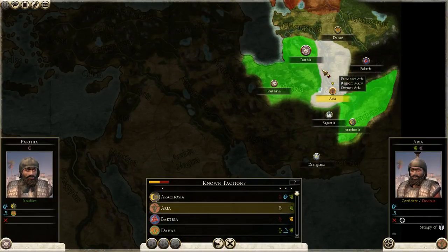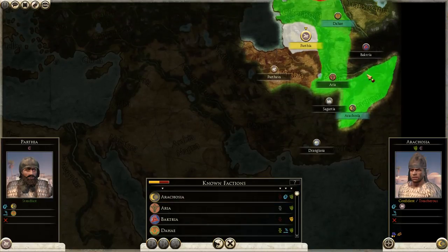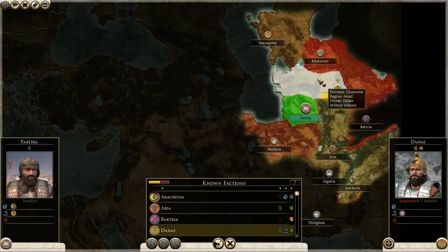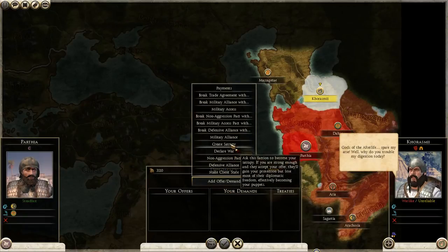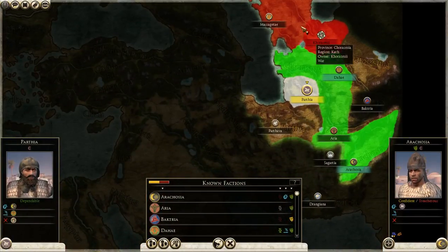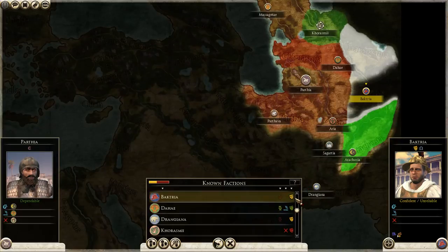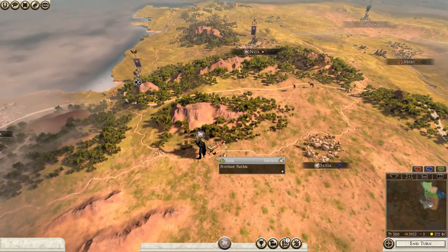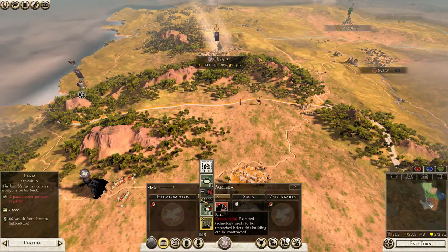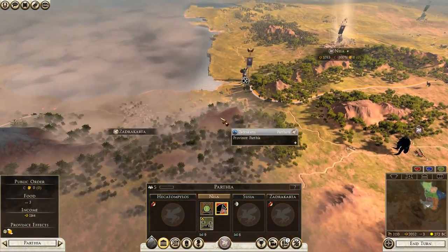Aria is going to be a fighting ground between Bactria and us. Since Bactria really likes these guys, having us allied to them gives us a positive relationship — we've already gained 25 just from that deal. Next, we're going to declare war on Parthava immediately and bring our allies in — that gives our allies a target to go after and slightly aggravates Bactria, but since they liked us more at that point it's fine.